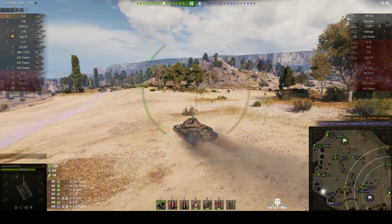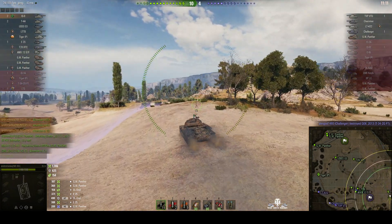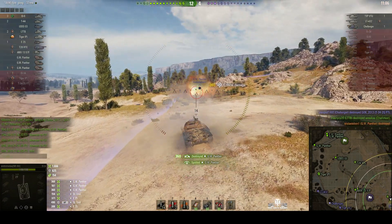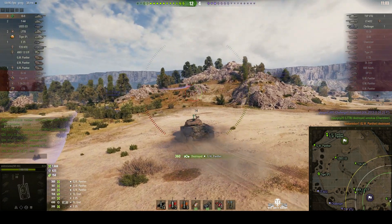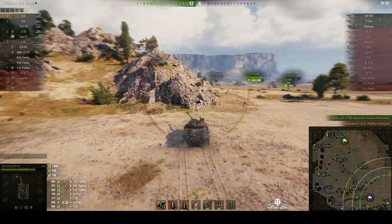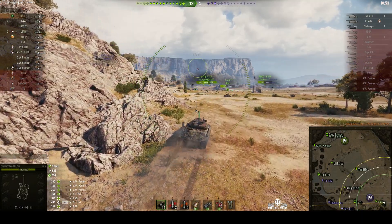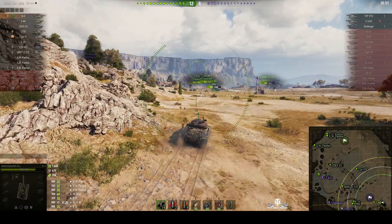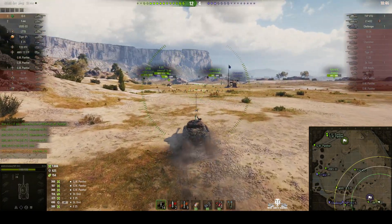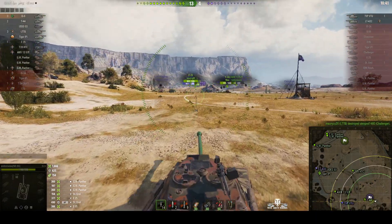We've reloaded. There's a Charioteer over there, but I think he's in the center so it's going to be difficult to get shots on him. And there's Demetrius — he's taken out the other GW Panther. So that's all three GW Panthers killed by Andromeda — Demetrius medal, very nice. Of course, the lack of penetration on the IS-6 doesn't really matter when the tank you're firing at has very low armor, as in an arty.